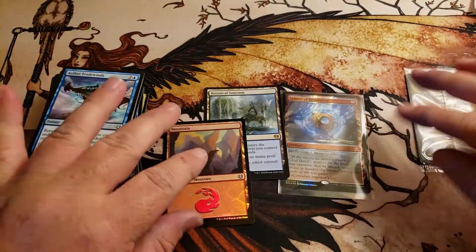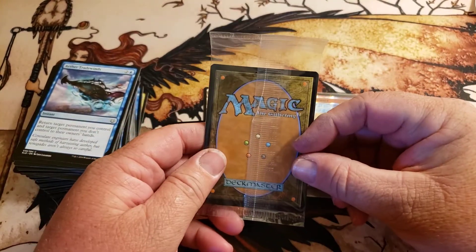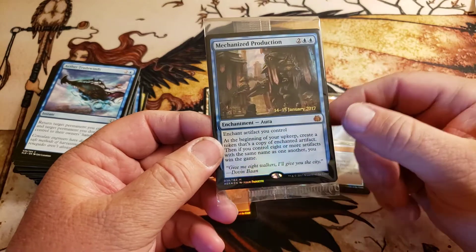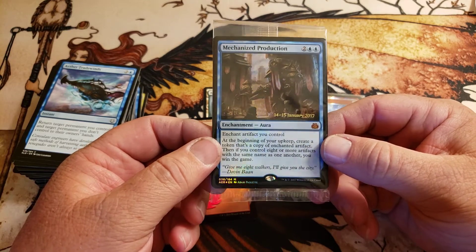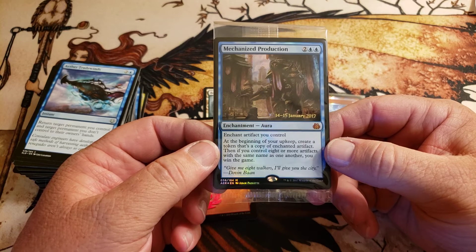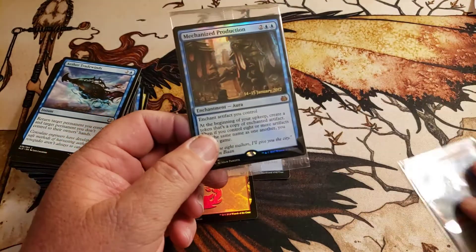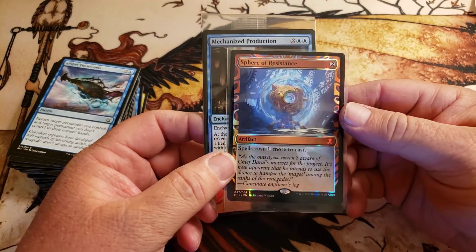Got this foil land — I have a weakness for lands. Mechanized Production — foil stamp promo, and if I'm not mistaken that's one of the better cards from the set. 'Enchant artifact you control — at the beginning of your upkeep, create a token that's a copy of the enchanted artifact. Then if you control eight or more artifacts with the same name as one another, you win the game.' Interesting, very interesting. Let's do Mechanized Production on our Sphere of Resistance — what do you think?